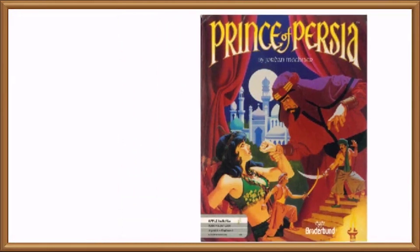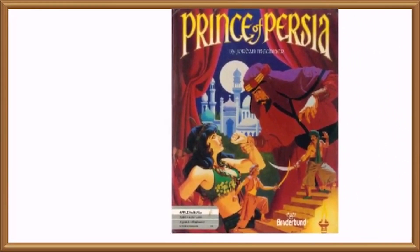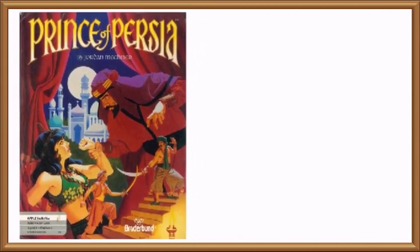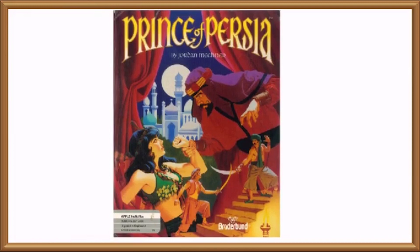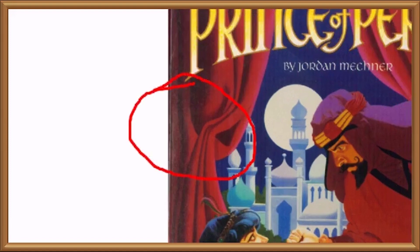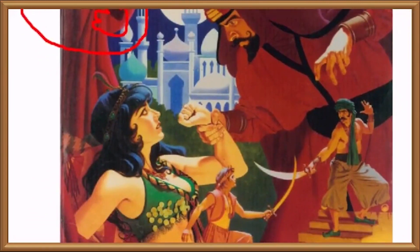In my occasional wanderings about the displays of ancient box arts that line my personal panic room, occasionally I still see fresh details leaping out at me anew, such as when I looked at this — the cover of the classic step-platformer Prince of Persia — and was immediately struck by the question: what the fuck is holding that curtain up? There's no rope tying it in place. Did someone overdo the starch? Or is someone on the other side pulling it open to expose that villainous looking Arabian man and his ill-fated attempt to steal the princess's wristwatch?